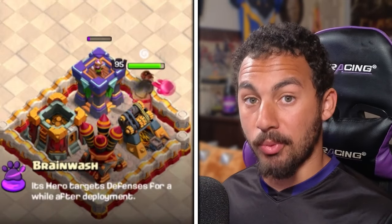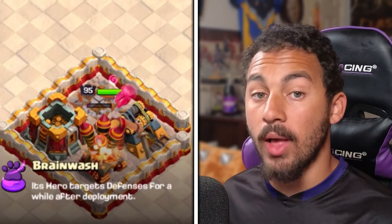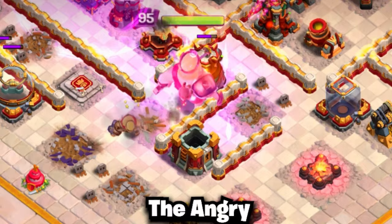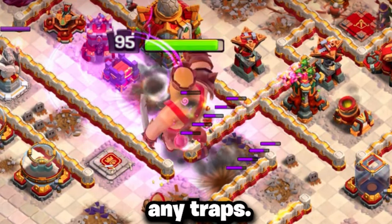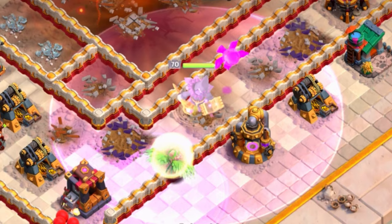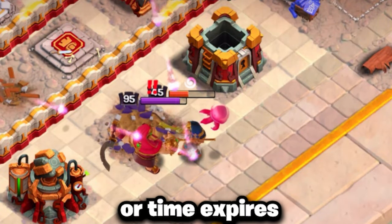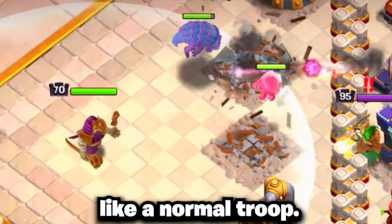Its special ability is called Brainwash. It will force its hero to target defenses for a while after being deployed. While this ability is active, the Angry Jelly will not be able to be targeted or will not trigger any traps. This does last for a limited time though, unlike most hero pets. If your hero does die or time expires, the Angry Jelly will go on its own like a normal troop.